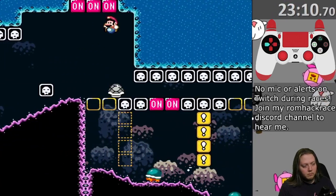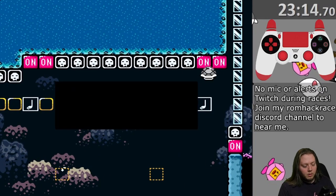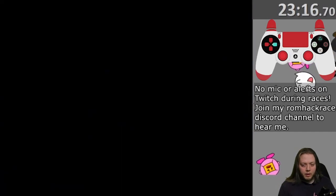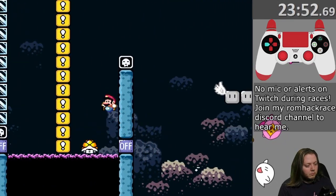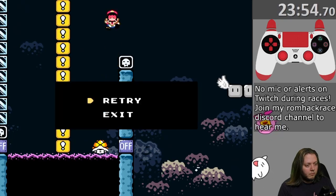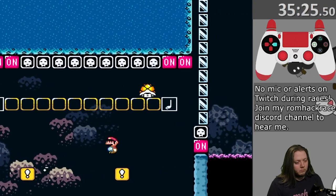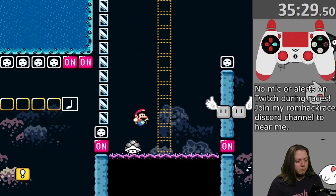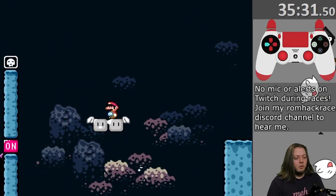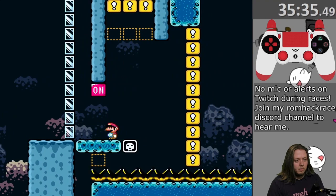So down here, I have to bounce off of the buzzy beetles. The disco shell continues up above — it hits the on-off switches on its own, which prevents me from waiting on those blocks that are activated by the on-off switches. This is the last little bit with this disco shell; I just have to survive as I'm waiting for the winged platform on the right side.